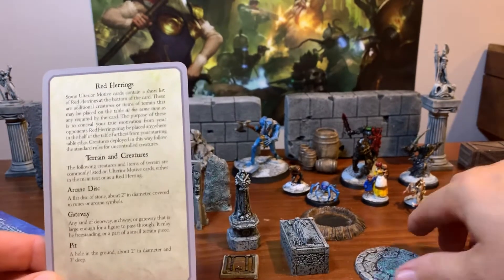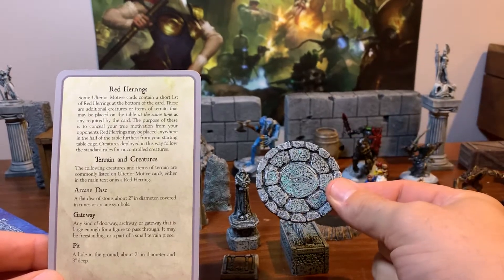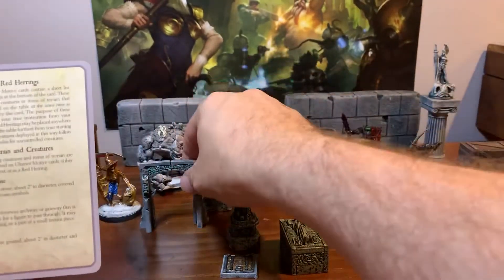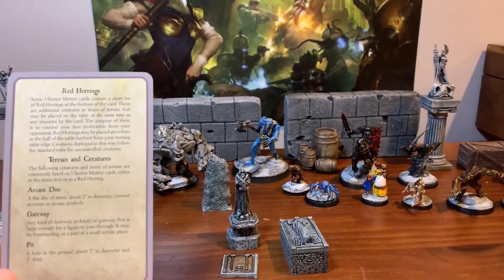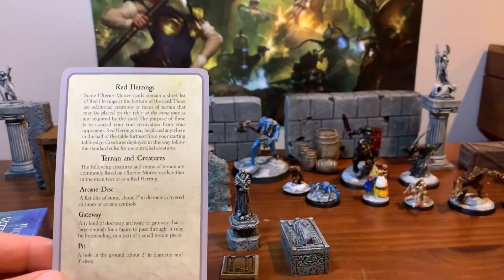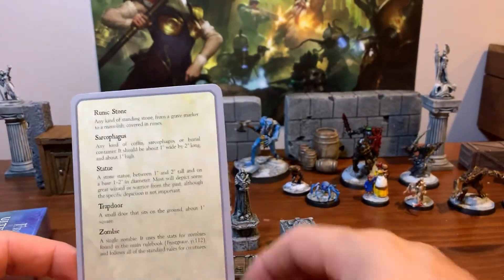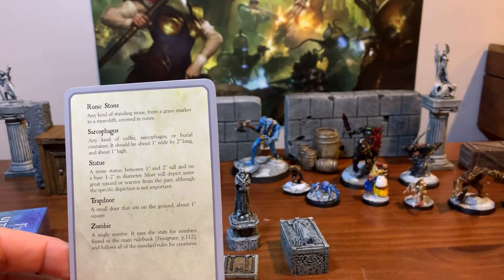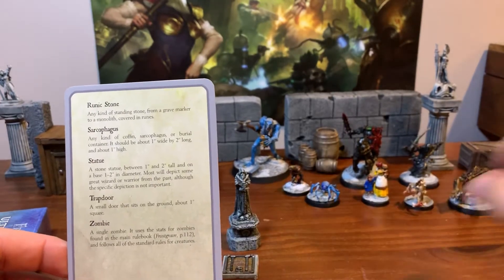These are some of the red herrings, and this is some of the terrain that I got with it — they might still sell it now. So that is the arcane disc, there is a gateway, we have a pit here, and there is one of them that uses the pit which is very nasty. We also have a runic stone, and then a sarcophagus.